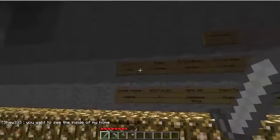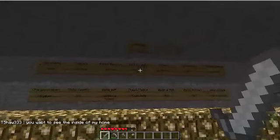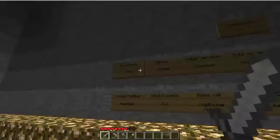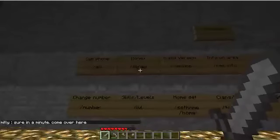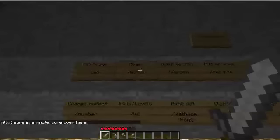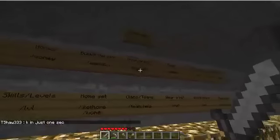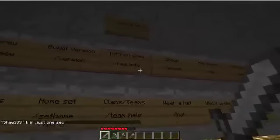Pretty much we're just gonna tour the whole server. Here are the commands they have: cell phone, which is like messaging so not everyone sees your messages; money, which you can use at shops to buy and sell stuff; and you can buy plots to build on. You can also find free plots, but most of them you have to pay for.